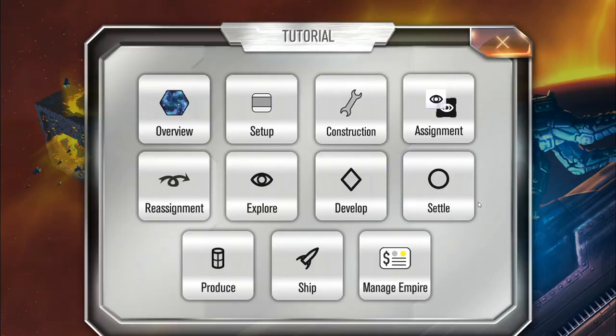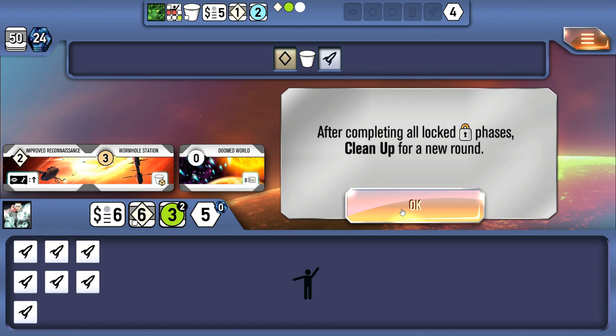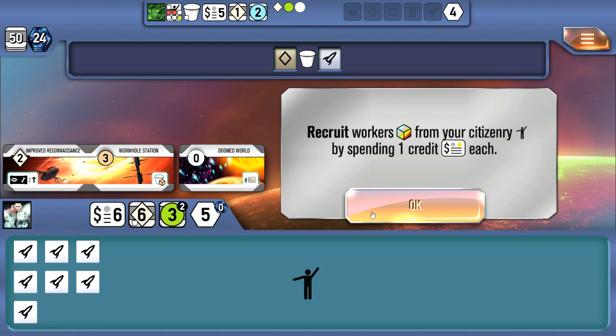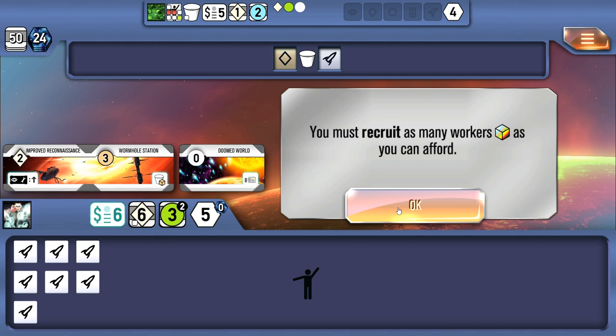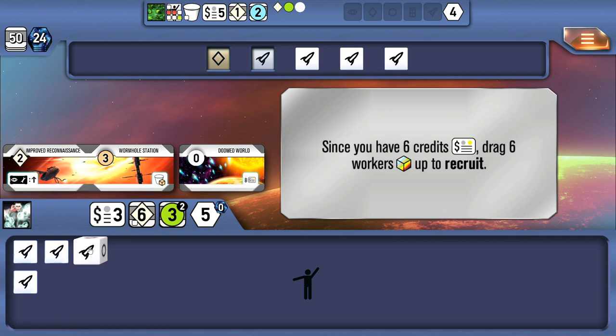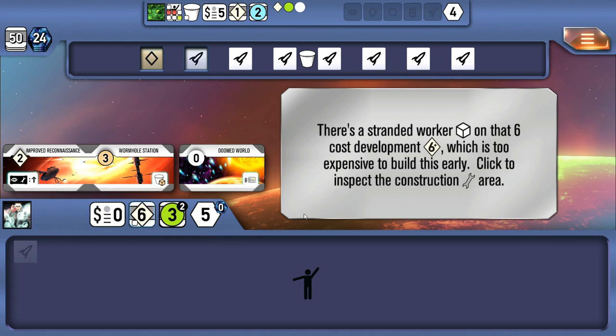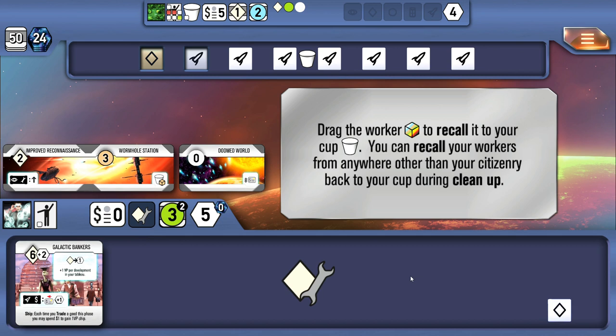That leads us to the end of the round — cleanup. After completing all locked phases we do a cleanup for the new round. We have six credits, so we recruit workers from the citizenry and must recruit as many workers as we can afford, spending all six credits to get a bunch of dice lined up. You can also recall workers to return stranded dice from a development back to your cup — sometimes you commit to a development that just isn't going to happen. As soon as your credits hit zero, you gain one credit to start the next round.